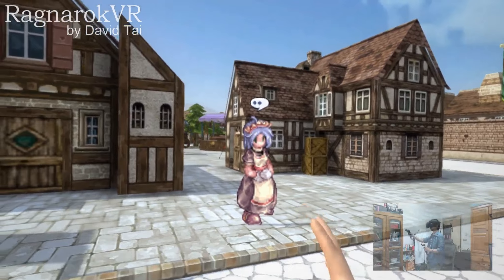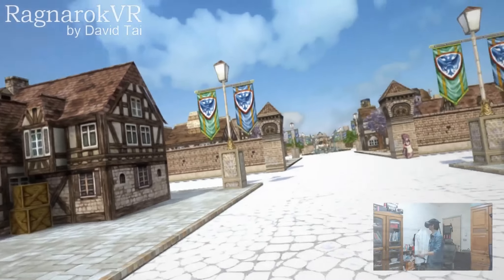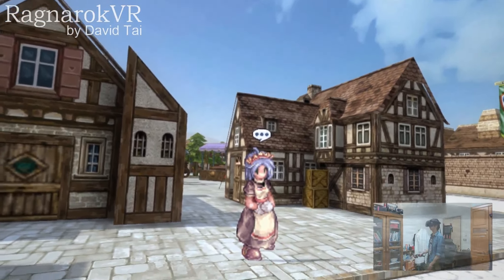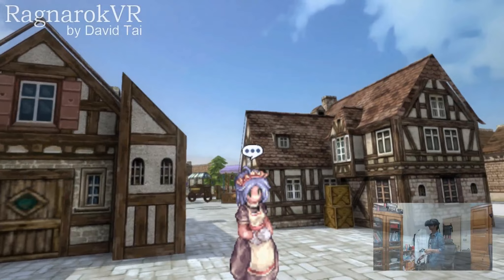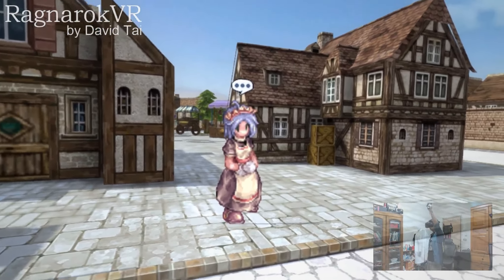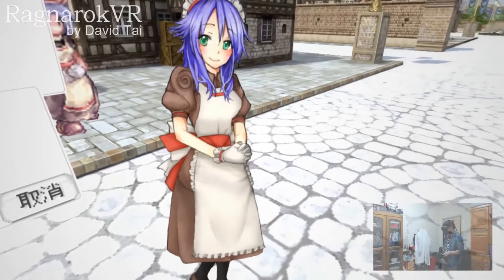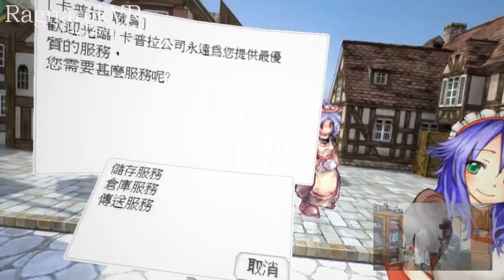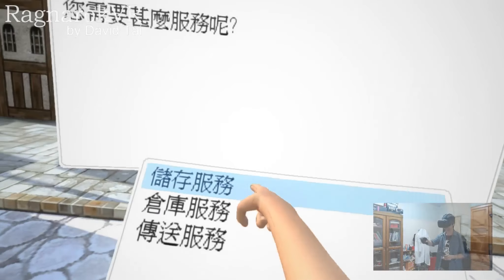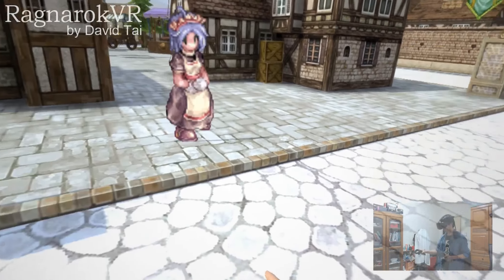Now we can see this Kafara NPC. I have designed a simple NPC system where, when you want to converse with an NPC, you have to look at them and you'll see a conversation dialogue. Then you wave your hands, and the dialogue options will show up. This artwork was designed by Taiwanese friends. We can interact with the dialogue simply by using gestures and selecting the option we want.